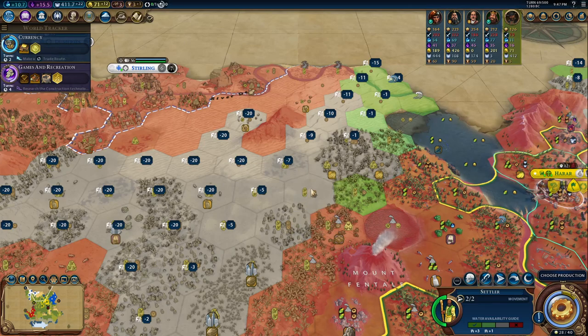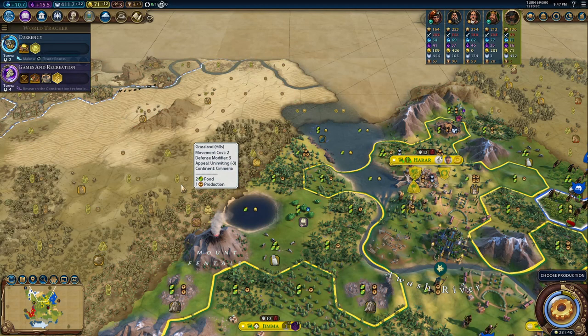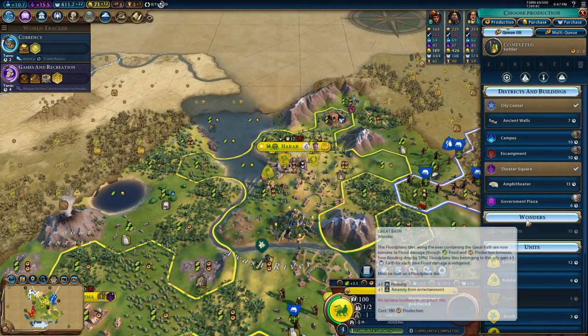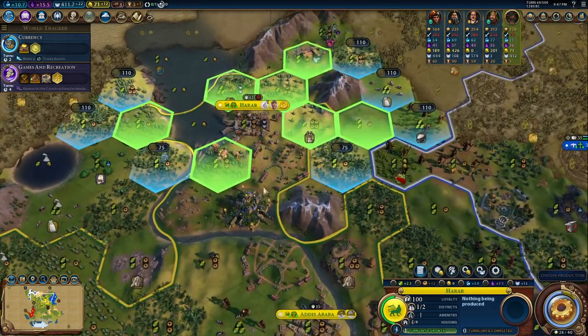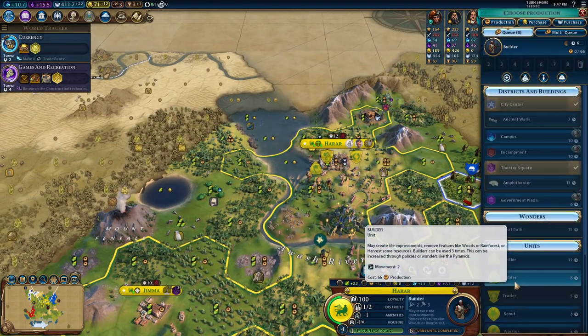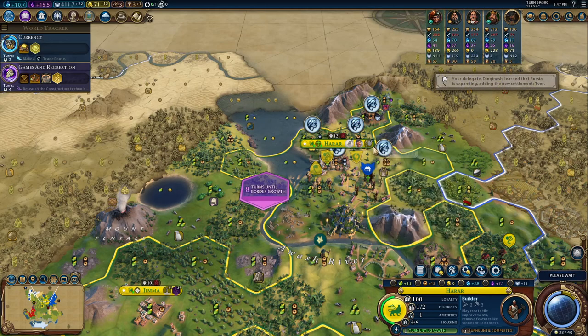Maybe I settle the grassland hill here. I might get a Colosseum bonus if I go for it. I need the Government Plaza for those extra promotions, so go for a builder first. I'll chop the Government Plaza out if needed.